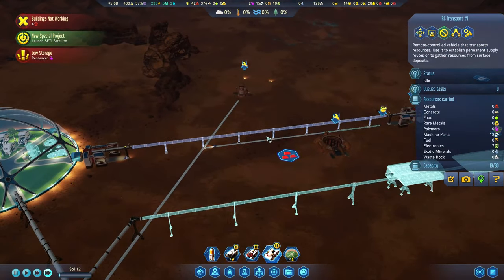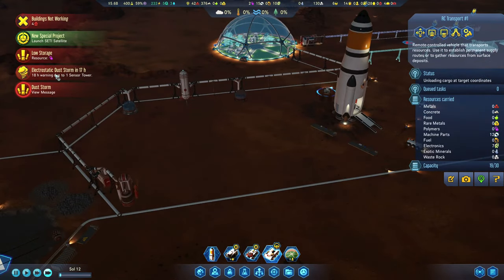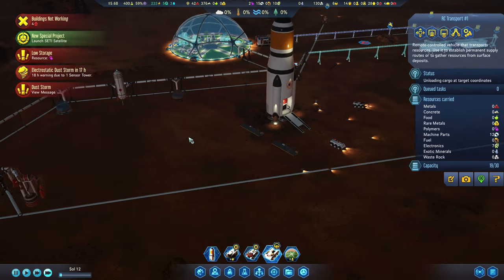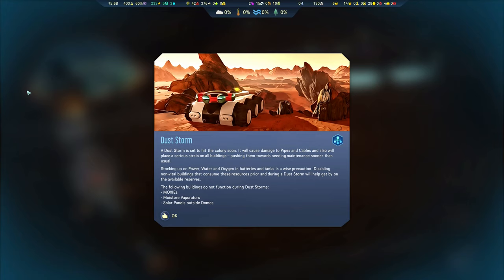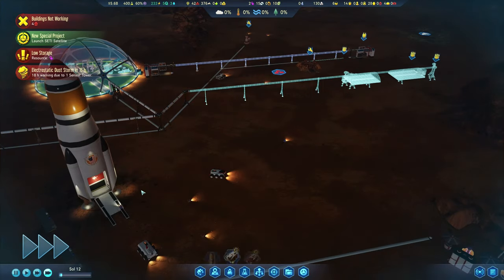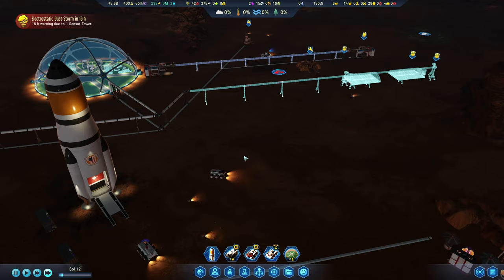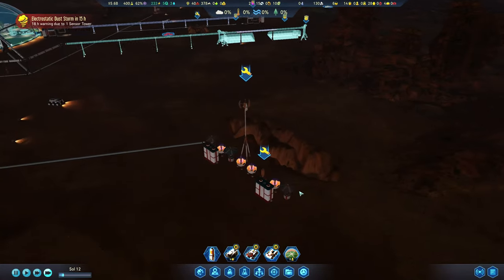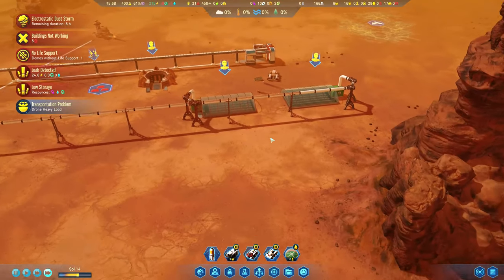Electrostatic dust storm approaching! A dust storm is set to hit the colonies soon — it will cause damage to pipes and cables. Oh boy. The electrostatic storm is really doing a number on us — we've got a lot of things breaking around here.